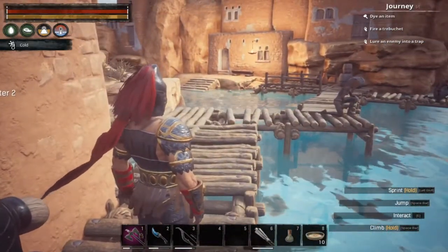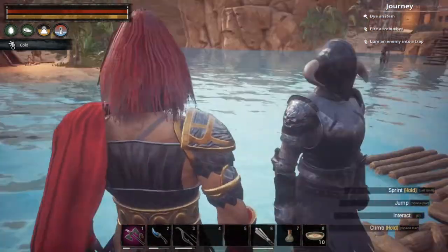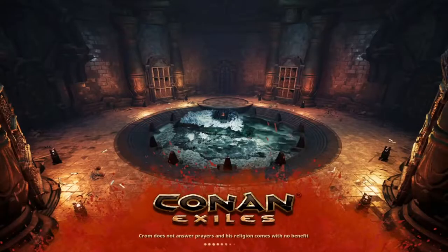Pretty much the lower right corner of B7. Over here is your exit from the dungeon and this is your entrance. Here's a quick look around of what's in the area, so let's jump in.